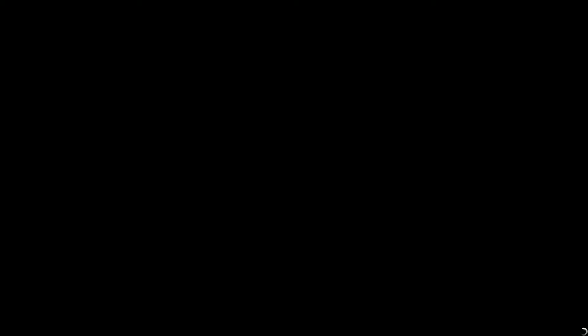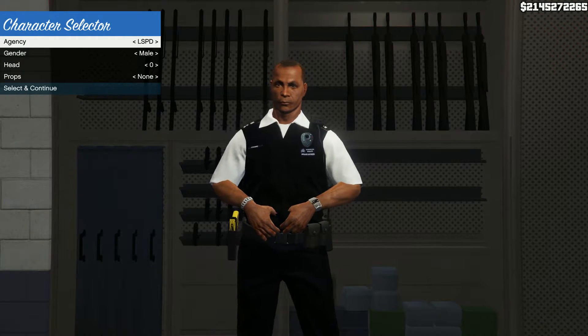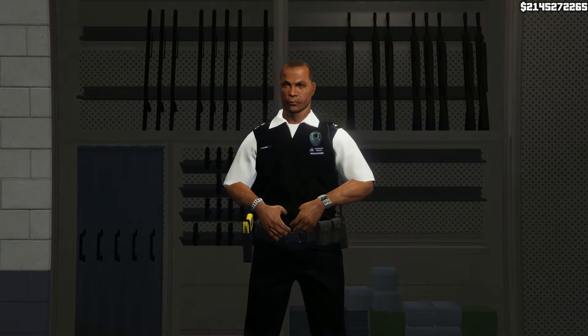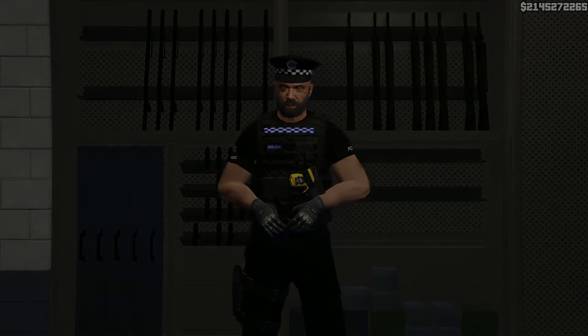So you wait, this comes up — wait for everything to load, and then you can select. I'll select this, give him a hat, hit enter, then you'll get the car menu.